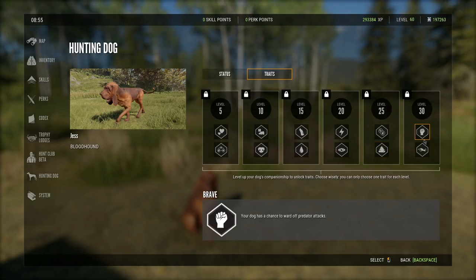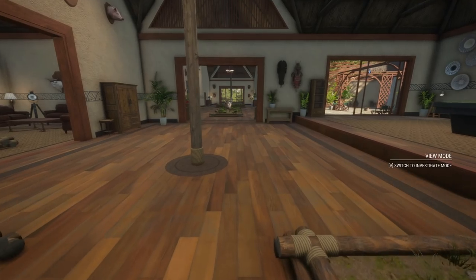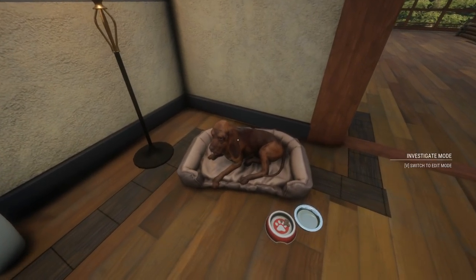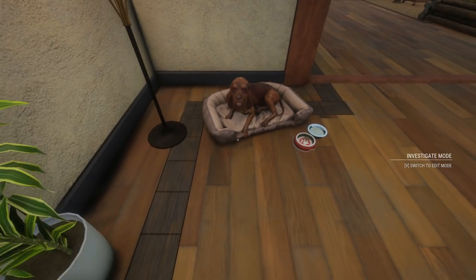At the max level of 30, your dog gets 'brave' or 'master tracker.' Brave gives your dog a chance to ward off predator attacks - something a lot of people have been talking about since they first revealed the dogs on the live stream. Master tracker means the dog has a small chance to find the harvest without needing to follow the trail. Both could be very good so it really just comes down to what you value more. In the lodge, our dog is just laying down on its bed - it's got a little doggy bowl of food and a bowl of water too. I was kind of hoping it could roam around the lodge, but this is still pretty cool.